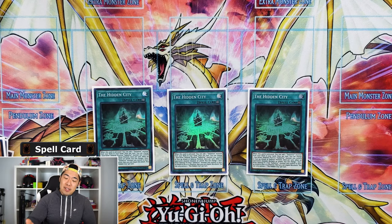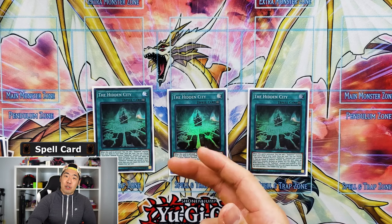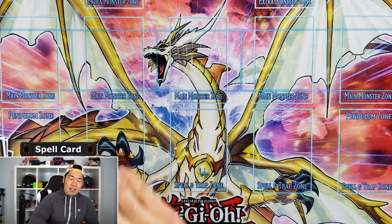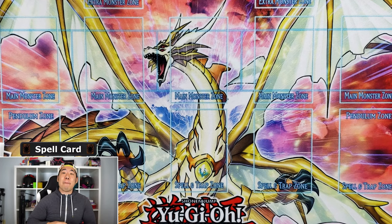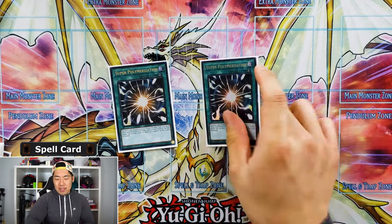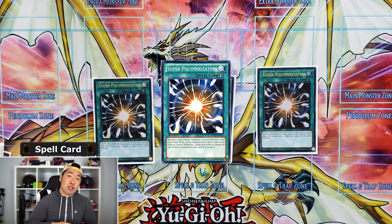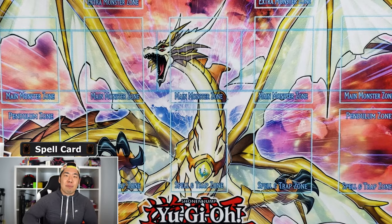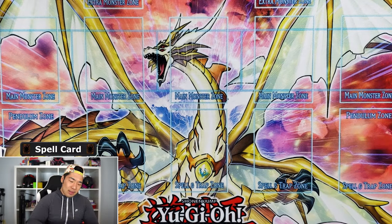Hidden City's last effect: if there's a face-down monster on the field and your opponent is entering their battle phase, you can activate Hidden City to flip that face-down card face-up — preferably Umatryx — to negate the attack and banish the monster that just attacked. Hidden City has a lot of uses and requires big brain power. We're also running triple Super Poly — we'll go into the Super Poly targets in the extra deck — but it's your way of clearing boards that Subterror monsters can't clear on their own.